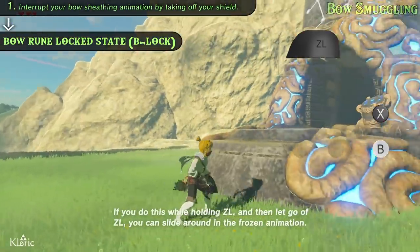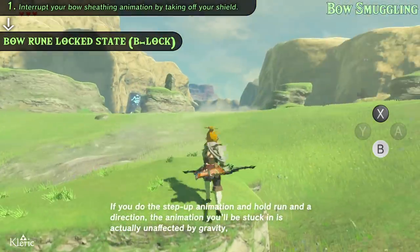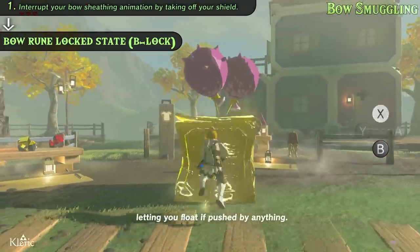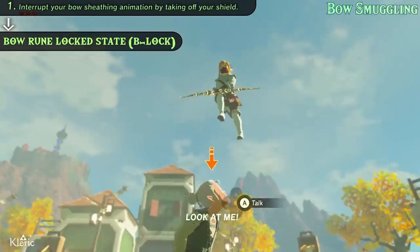...in the frozen animation. If you do the step up animation and hold run and a direction, the animation you'll be stuck in is actually unaffected by gravity, letting you float if pushed by anything. Look! Look at me! I am a god!